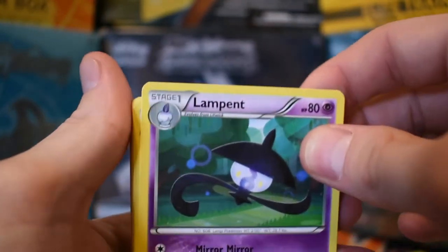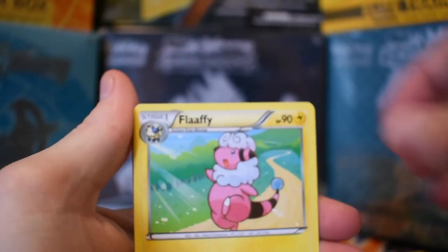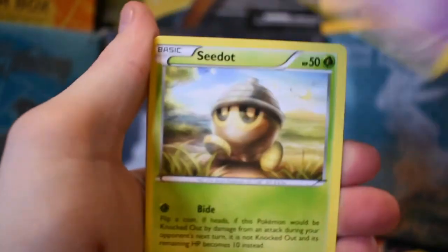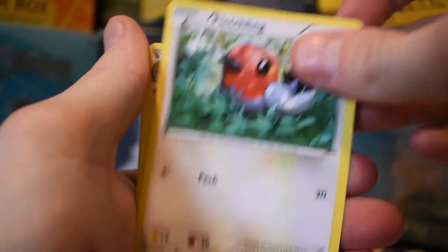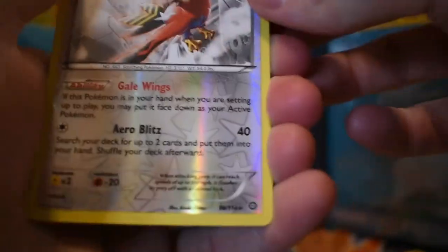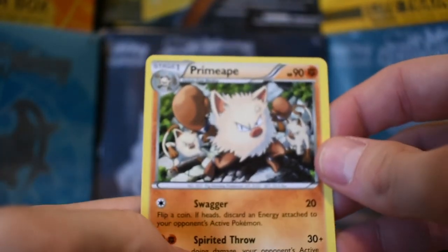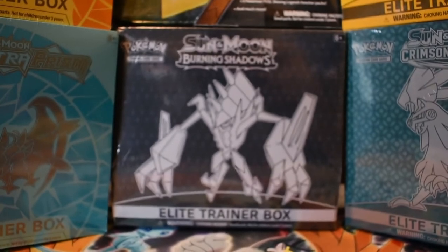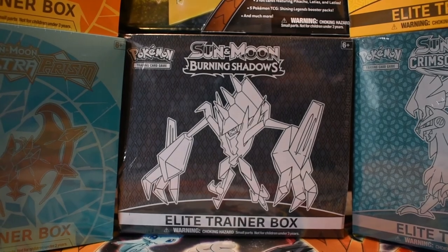Last pack of the day. Got a Lampent, Ambipom, a Flaffy, a Drifloon, a Seedot, a Sneasel, Oshawott, Fletchling. And then our reverse is a rare Talonflame — nice! And then a regular rare Primate. I'm gonna go ahead and hold on to that. That's pretty nice. I'm gonna grab all the holos and reverses and show that BREAK card. Alright!